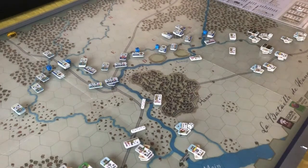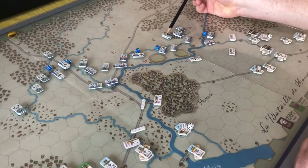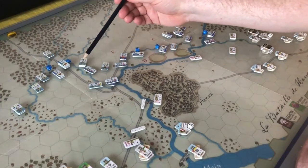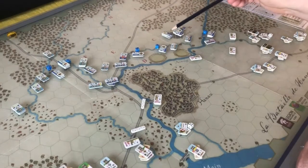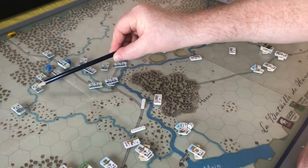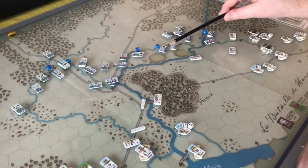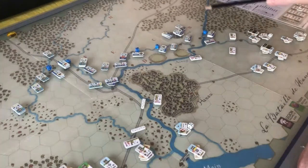We have the command check phase. Napoleon is here and his commanders are all checked. Salty's got command of his cavalry, Friant has his guard, Victor has all his units, and McDonald's here. So all the French are in command.